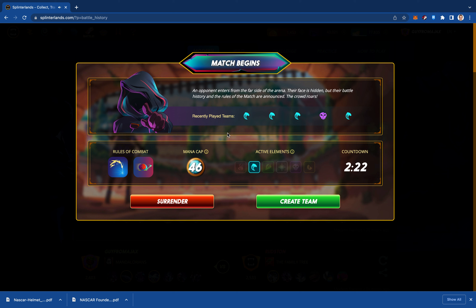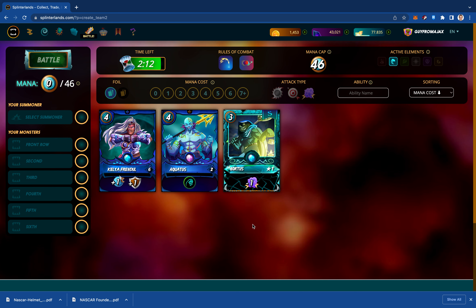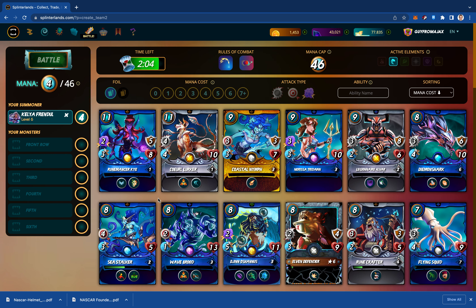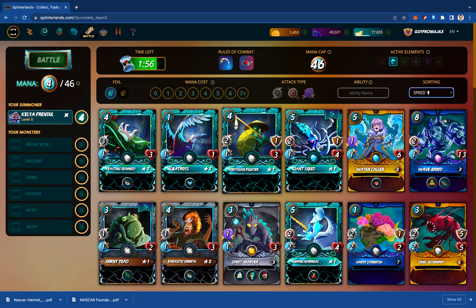All right, water is the only splinter. Armor is going to be absorbing magic, and we've got reverse speed. Which is a bit of a challenge because I need to go with Kelya and the plus-one speed, so that's going to be a wet blanket on my lineup across the board. Let's try something with speed in reverse order and see what happens.